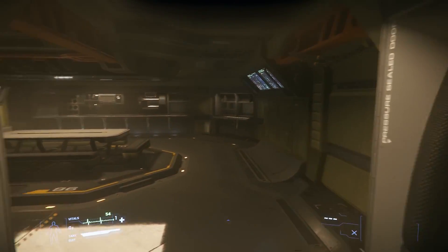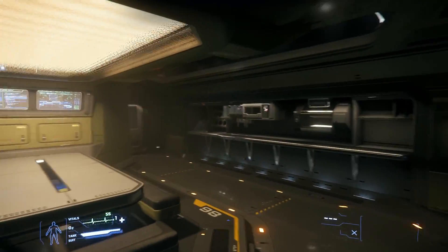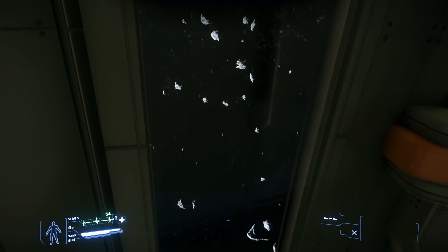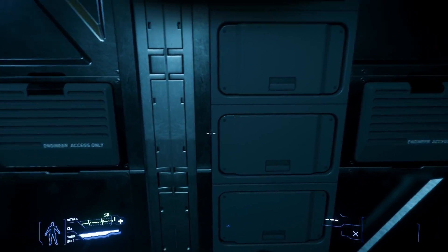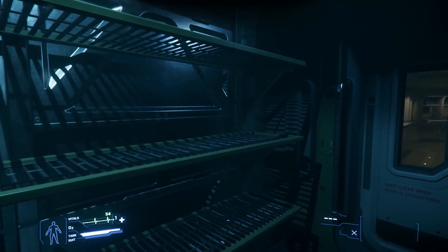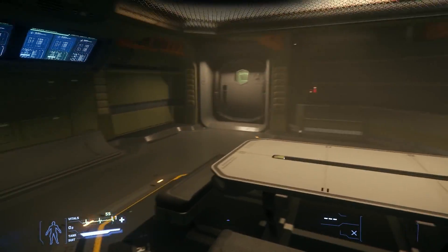First door to the right here, we got the mess hall it seems. Wow, this is looking very damn beautiful I must say. Skylights and everything. We got some equipment lockers, I suppose, for some components. And I guess these shelves are for valuable equipment, maybe some extra components, spare parts.